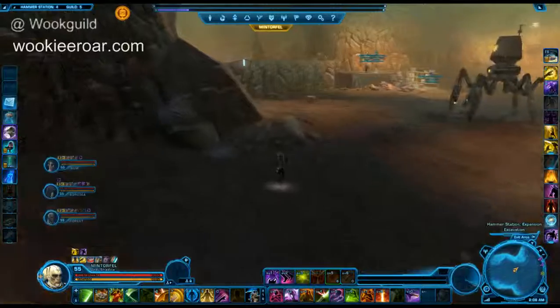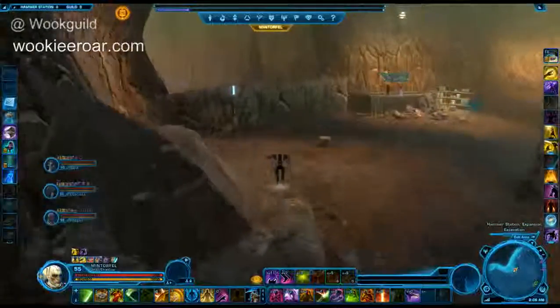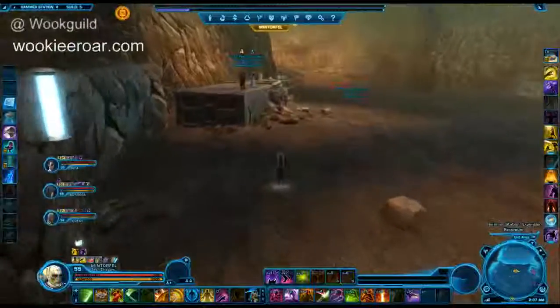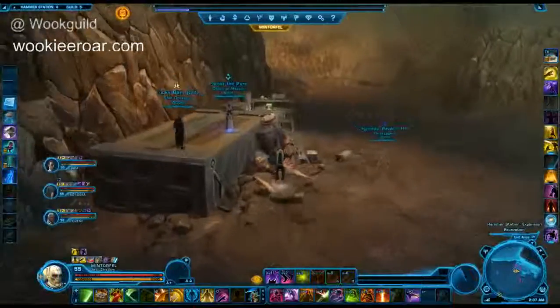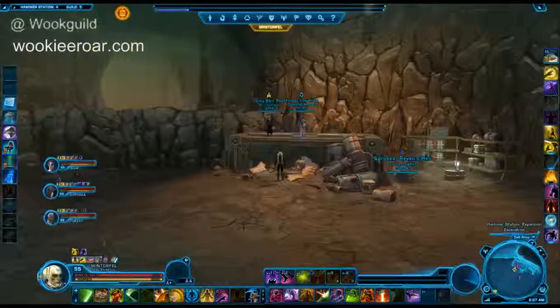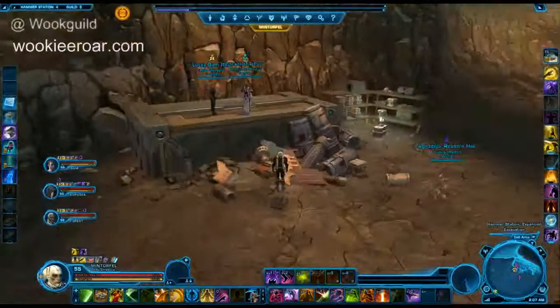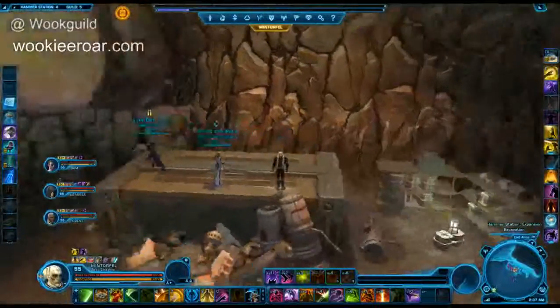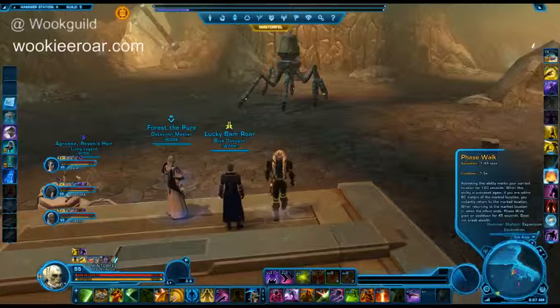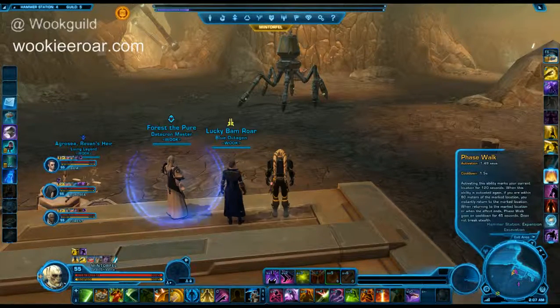The healer and the ranged DPS are on this box over here to avoid the adds. Bam and I have parked ourselves up on top of this box. As a strategy, if you are ranged heals or ranged DPS, it's a nice safe place to stand, because when those demolition droids pop up they will not be able to reach you. They'll target you, they'll explode, but you will take no damage from them. If you aren't in a place where you can avoid them, just position yourself on the ground and stay out of the red circles.